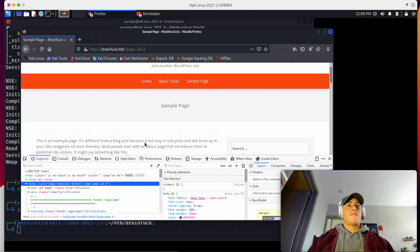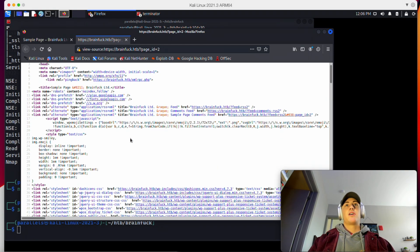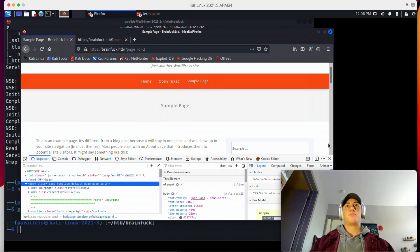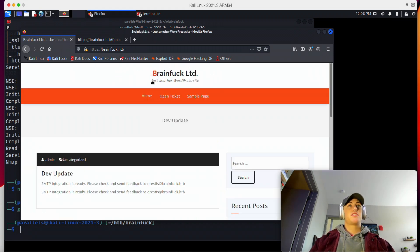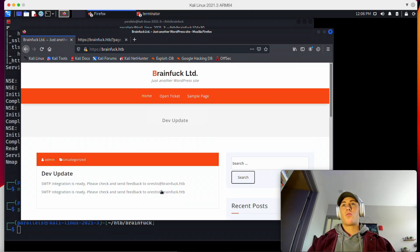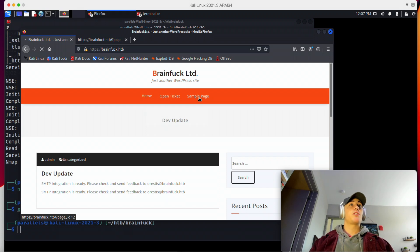We can also view the source of the page with Control-U to look for any technologies like file extensions. I can see PHP here, so this is a PHP site. One thing that jumped out to me right away — coming back to the home site, it says 'Just another WordPress site.' That's good to know. We know it's using WordPress as its CMS, and WordPress is littered with vulnerabilities. So we can go ahead and launch a WordPress scan against this site to see if we can pick up any information.